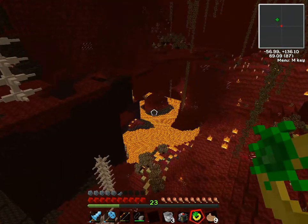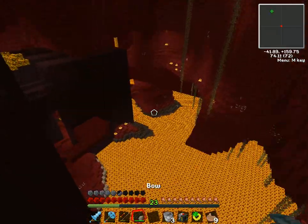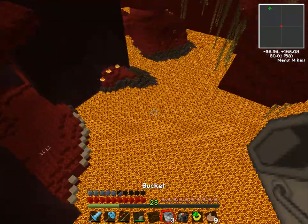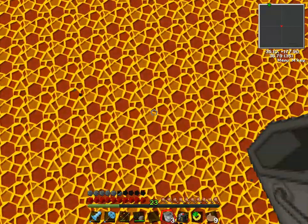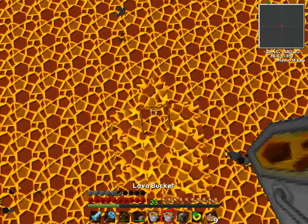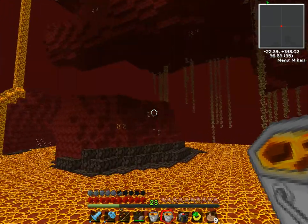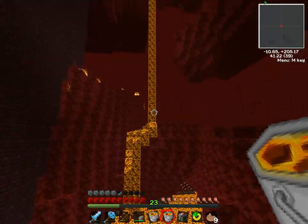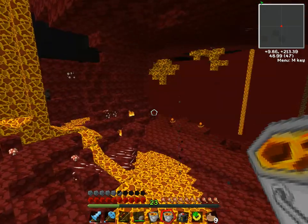Now we can fly around and get some lava. We descend slowly towards the boiling lake of death. There we go — now we have the lava. Now let's get the heck out of here.